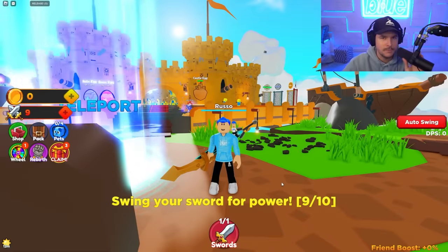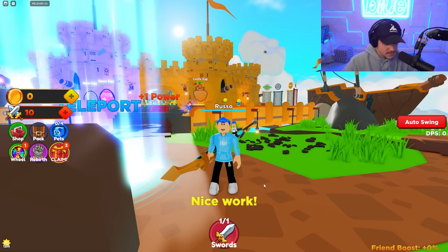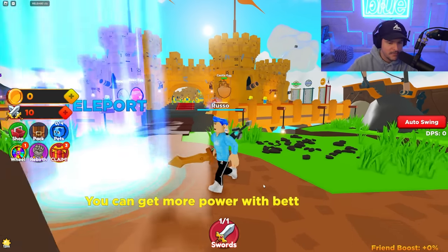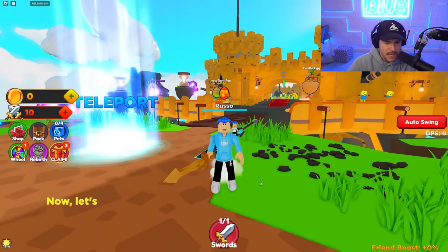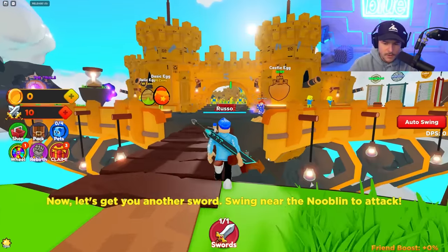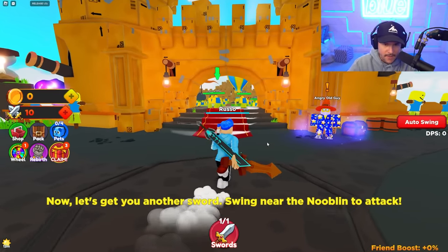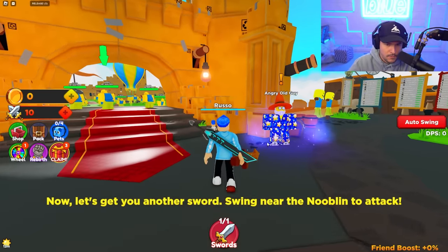It's time to slay some noobs in Noob Slayer Simulator. It says defeat and slay noobs across many different worlds, and I just got 10 strength. Now I can get another sword, so I have to swing near the nooblin to attack. The nooblin is like a goblin, but a noob.